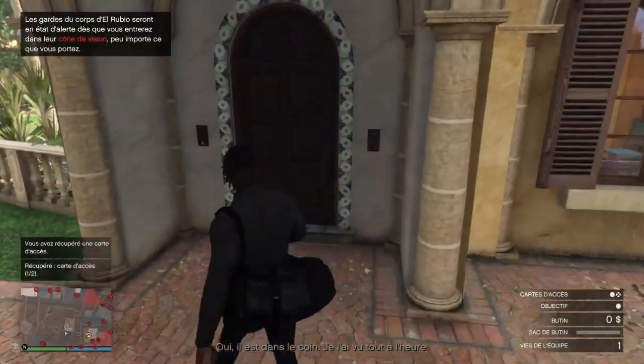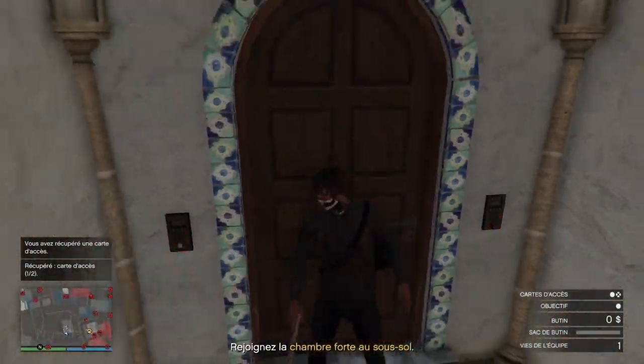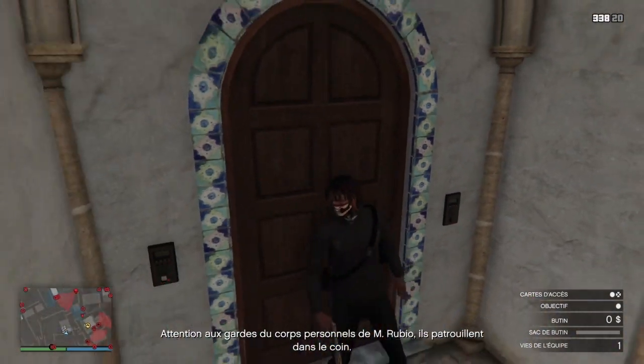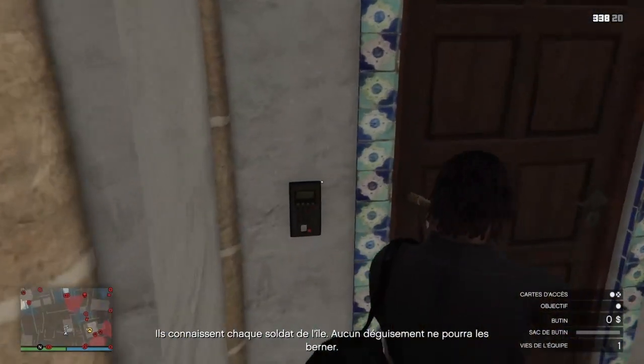Pour commencer, on se dirige vers une porte — normalement toutes les portes marcheront. Mais moi au début sur cette porte-là je n'arrivais pas à l'ouvrir, alors j'ai changé de porte et j'ai réussi.